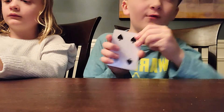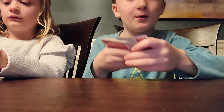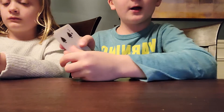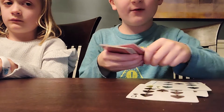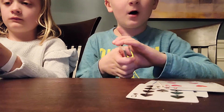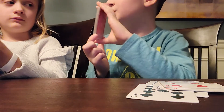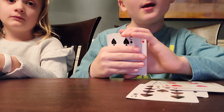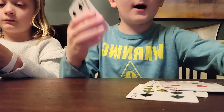Then you're going to start from the pile you just assembled, facing up, and count eleven cards off: one, two, three, four, five, six, seven, eight, nine, ten, eleven. Their eleventh card is going to be the card they chose. Keep practicing and I'll show you another trick — bye!